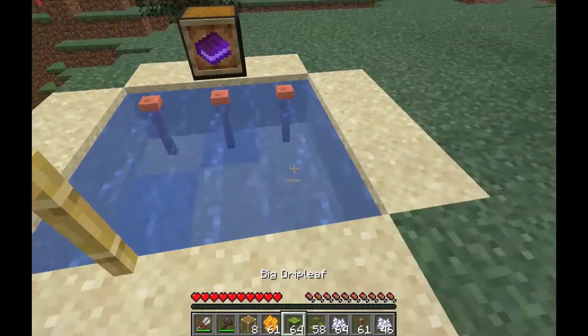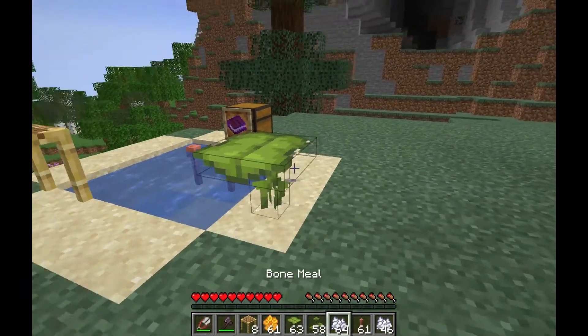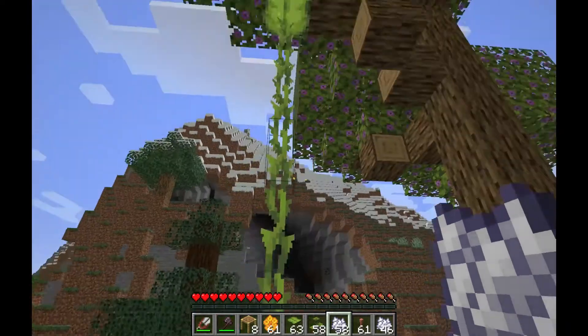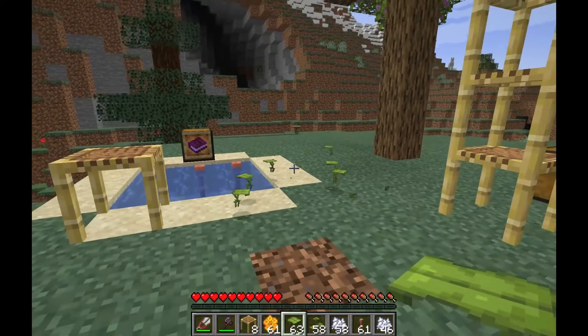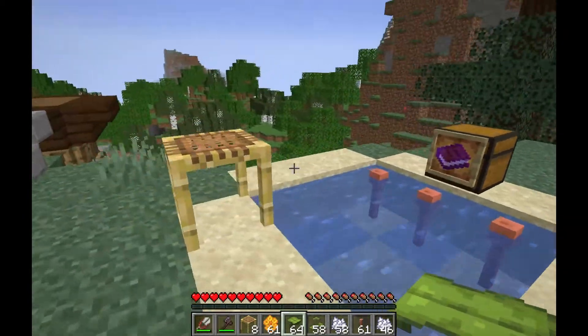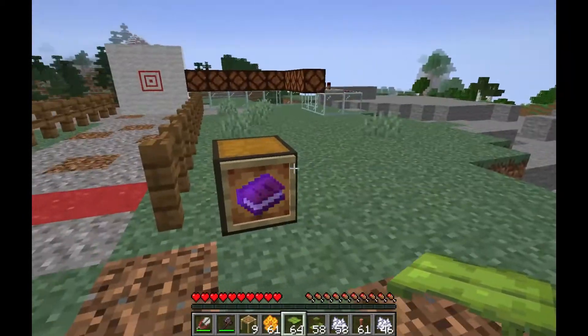That can give you a change on how you want to place it. With the big drip leaf — say you spend some bone meal on it and it grows to the tallest — if you want to knock it down and hit it, you used to only get one, but now you get the number depending on how many there were.